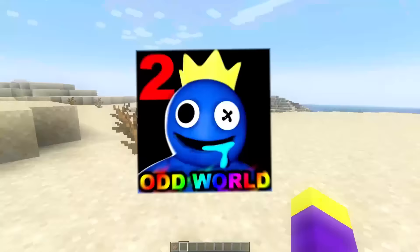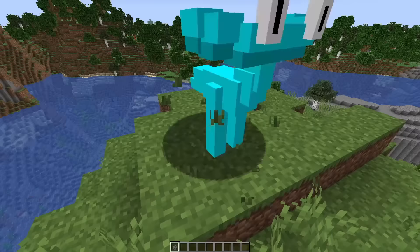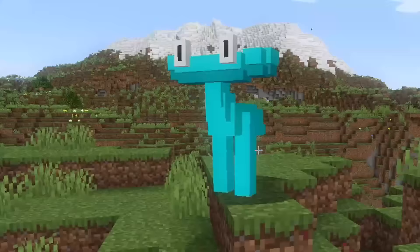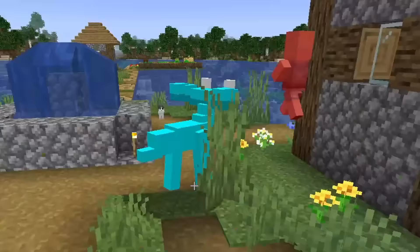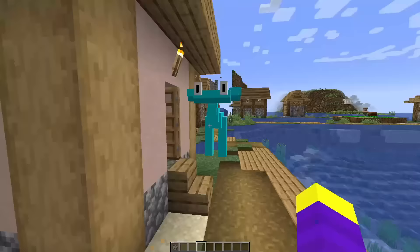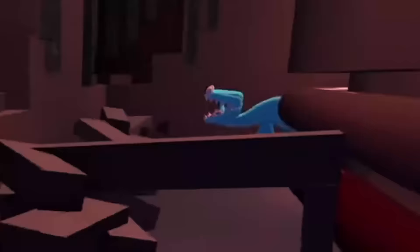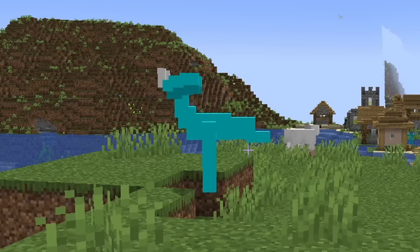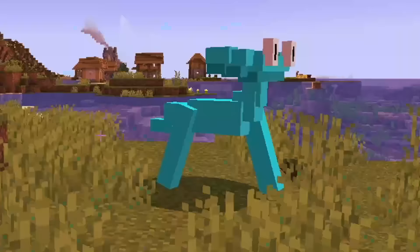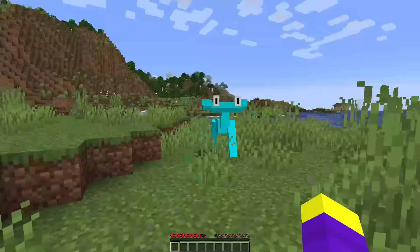I added every monster from Rainbow Friends Chapter 2 to Minecraft. First I made Cyan, and I used a ravager because they look exactly the same. I removed this stuff, colored her cyan, and gave her some eyes. I added Cyan to the game and she was actually looking pretty good — though she's attacking all the villagers, which I don't really want. Her legs also look really bad when she's running. She also has a really big shadow that looks kind of funny. You get chased by Cyan, so I decided to see how that looks in Minecraft — Cyan is really fast in the actual game and she's also pretty fast in Minecraft too.